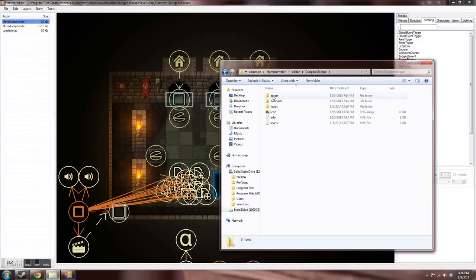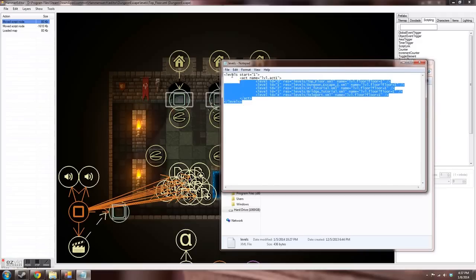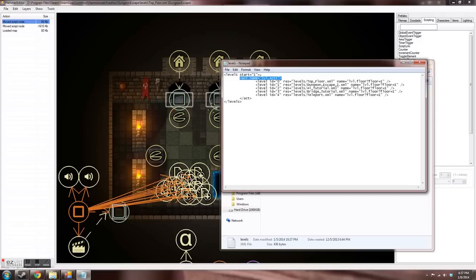Inside that folder you'll have a couple of subfolders and text files that need to be there for everything to work. There's information on the wiki page about exactly what the contents need to be. You don't necessarily need an actors or doodads folder, but you do need a levels folder — though it's safe to put them all in there by default with nothing in them. In my levels folder I have all five levels: AI tutorial, bridge tutorial, dungeon escape one, teleport, and top floor.